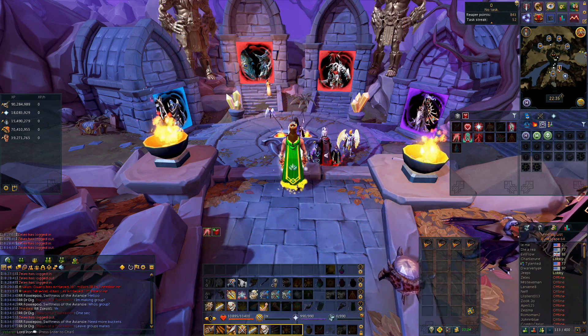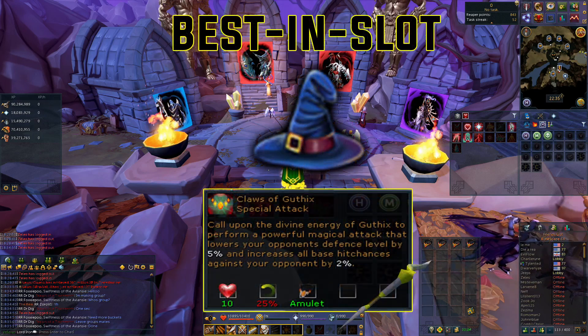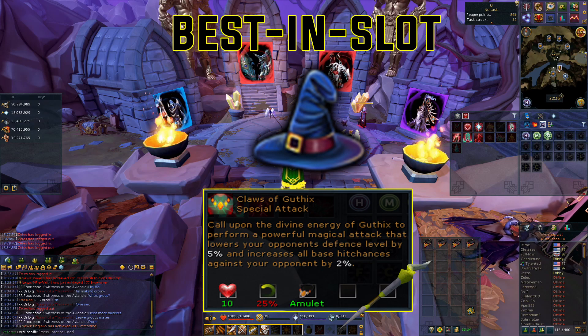Let's get into the best in slot for magic — I bet you could guess it: Guthix's Staff. We've seen a clear winner for best in slot for magic. It's almost identical to the warhammer but a magic version. Obviously it's going to do a little bit less damage and it's not going to be as powerful, but it's the same concept.